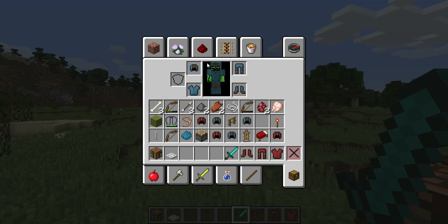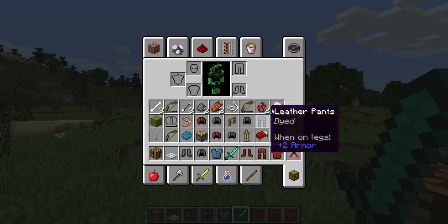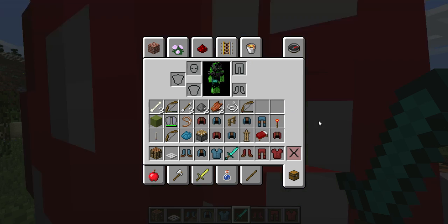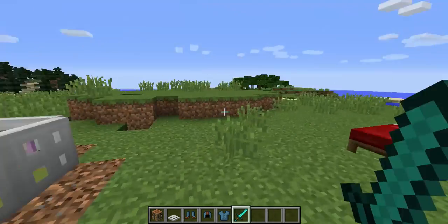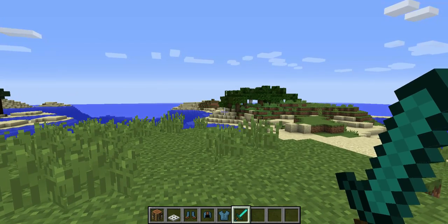Then we take off my regular armor — my inventory is full, I need to drop some stuff. Wow, I must look really cool. Let's take a look.